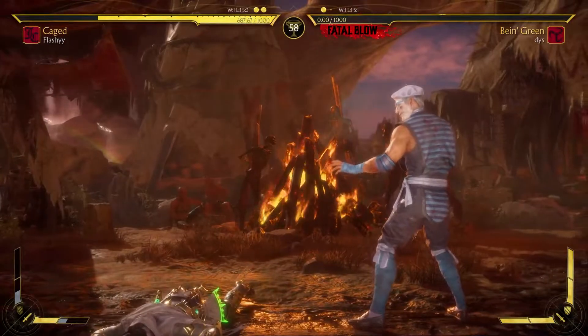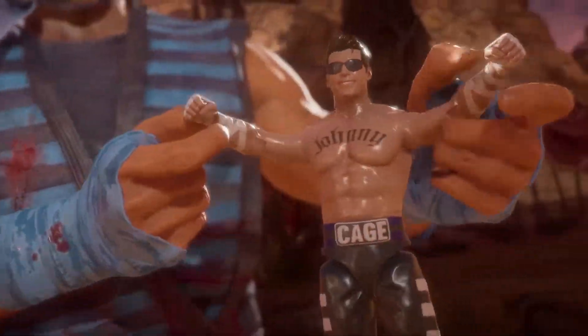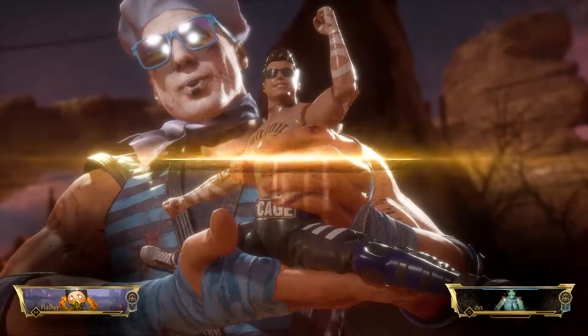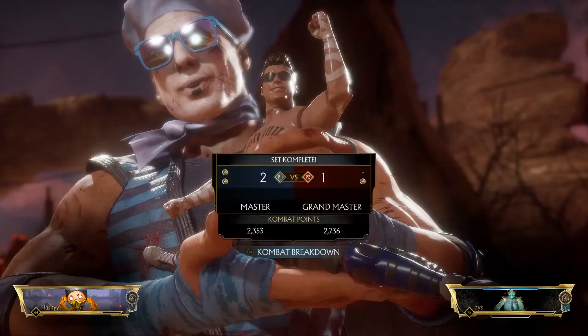I had to switch my brain in order to play Johnny Cage against Jade. You got to play around the pokes, play around the down four. You can't really do too much zoning because of the purple aura. But thankfully, at the beginning of round three, we got them to the corner, got the pressure, took out like 70% of their health with two combos. And we ended up getting the W. That was a really good set.